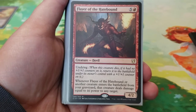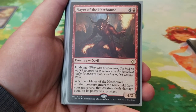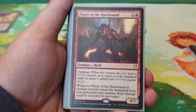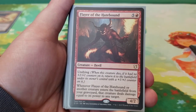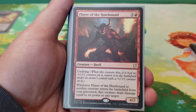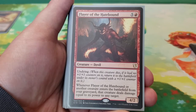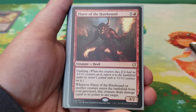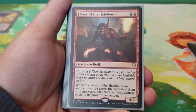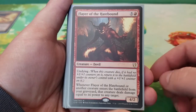Next we have Flare of the Hatebound — six mana for a 4/2 with Undying. When this creature dies, if it had no +1/+1 counters on it, it returns to the battlefield with a +1/+1 counter, coming back as a 5/3. Whenever Flare of the Hatebound or another creature enters the battlefield from your graveyard, that creature deals damage equal to its power to any target — another Warstorm Surge-like effect.